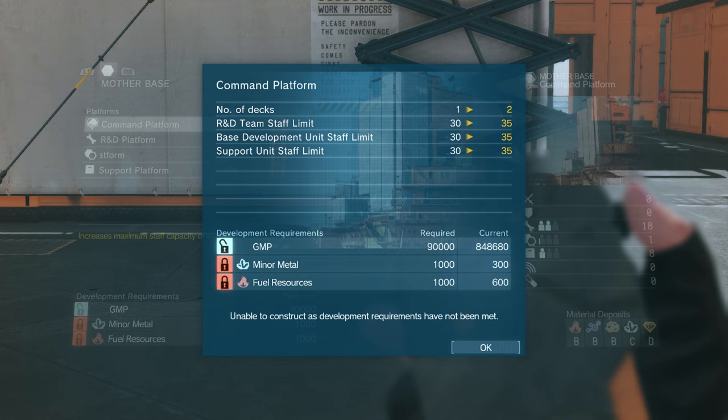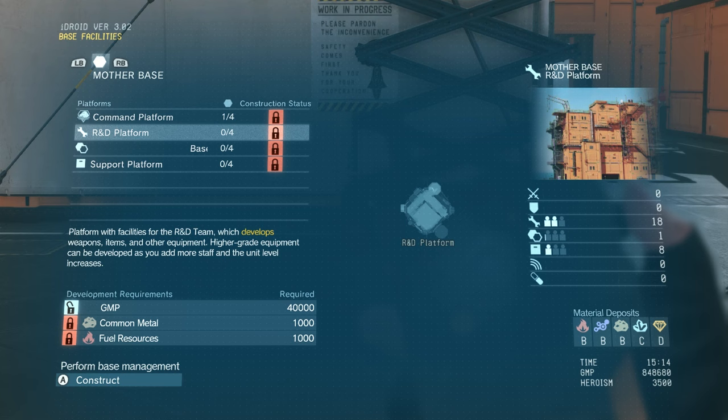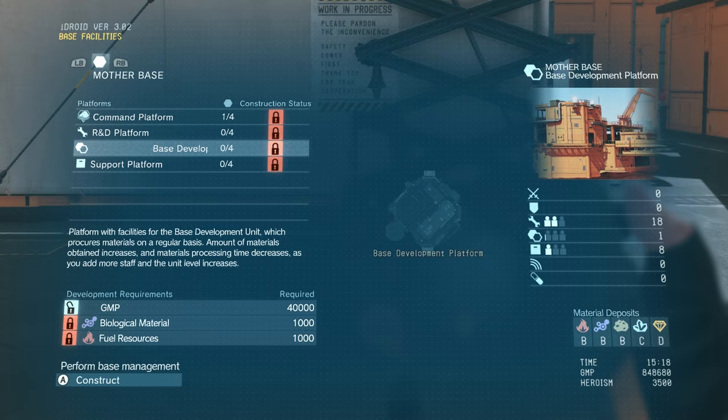In terms of GMP, the main way to gain it is to find raw diamonds out in the field. They're worth a lot of money and will instantly increase your GMP, usually by about 10K per handful. Depending on what we're trying to establish for Mother Base, it's going to require different materials — the support platform needs common metal and biological materials, and fuel resources and biological material for the base development platform.